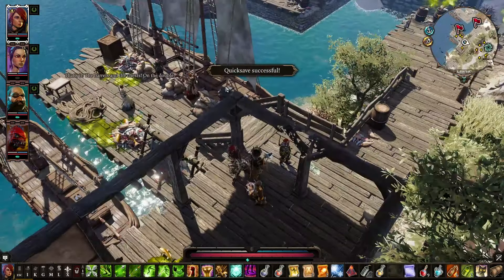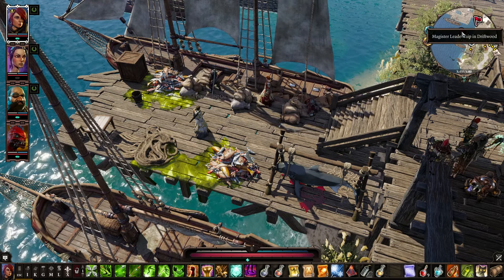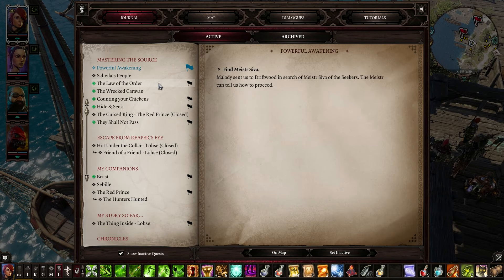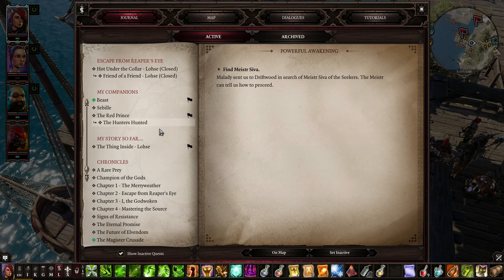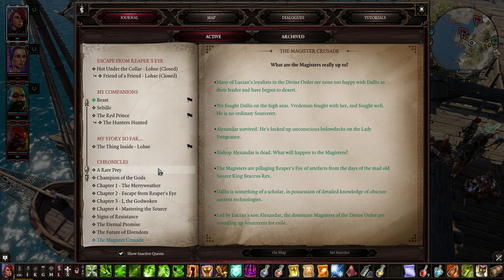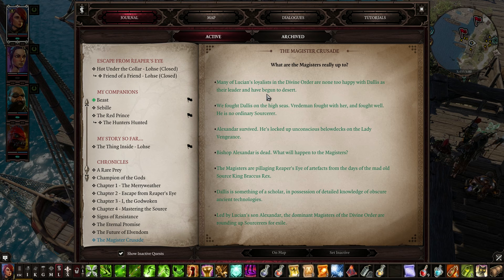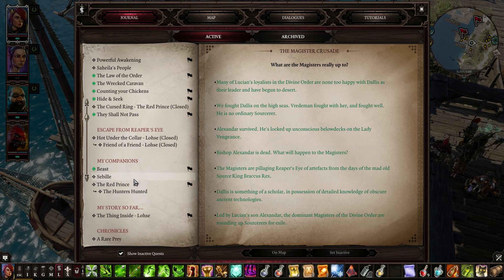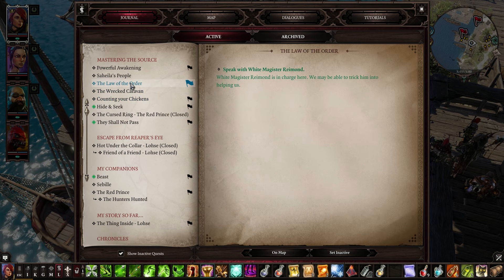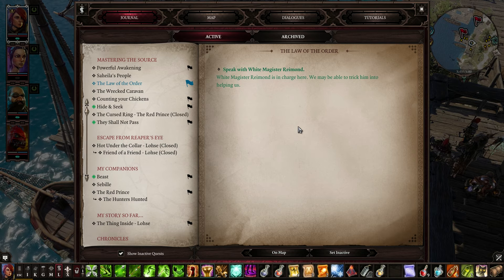Master Raymond — the barrels and the chests, on the double. Magister leadership in Driftwood. Many of Lucian's loyalists in the divine order are not happy with Dallas and their leader. The barrels and the chests — Magister Raymond is in charge here. We may be able to trick him into helping us.